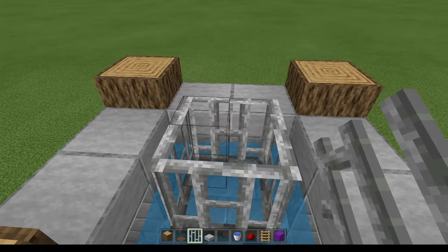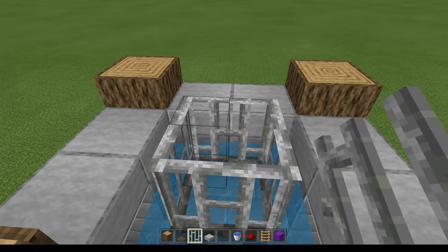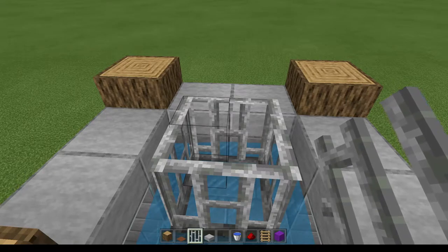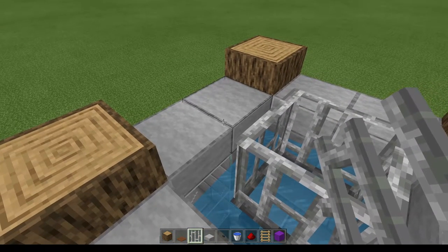These iron bars or glass panes — if that's what you're using — are actually going to hold up your adult cows, making a little platform for them to stand on. At least on the Bedrock edition, I don't believe this will work on Java — but this platform made of iron bars will hold up the adult cows while the baby cows will just fall right through. That makes a great way to separate your adults from your babies.